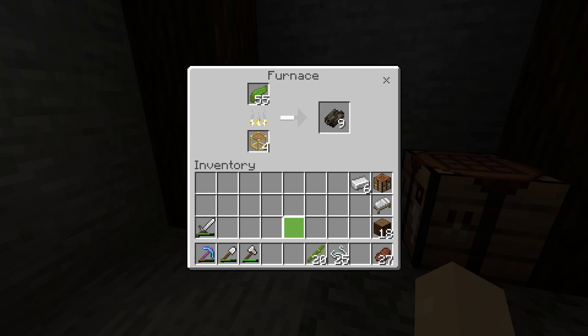So this increases the potential from six pieces of bamboo resulting in one and a half items cooked, to the scaffolding which results in 36 items cooking — and all you need to do is add a piece of string to get that result. A lot of people on Bedrock use scaffolding as their main fuel source. One thing to note though is on Java you can only smelt two items per scaffolding, which is three times less than what we get on Bedrock.